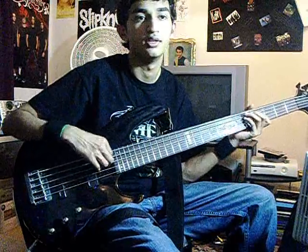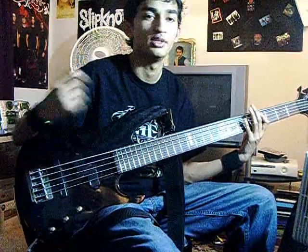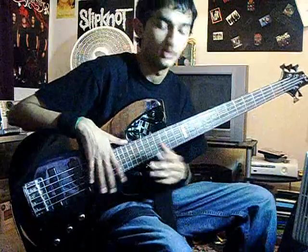From standard to drop D, you've got the E-string right here. For drop C and below, you've got the B-string up top. It's really good versatility-wise.